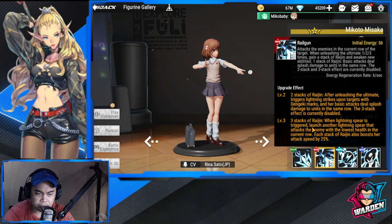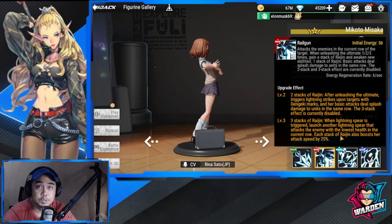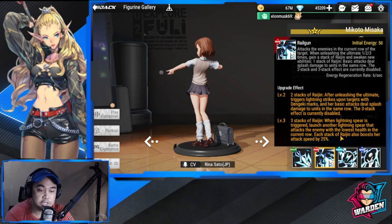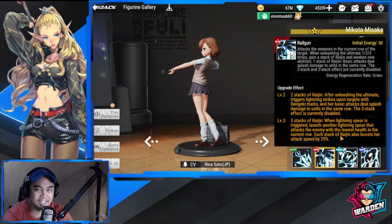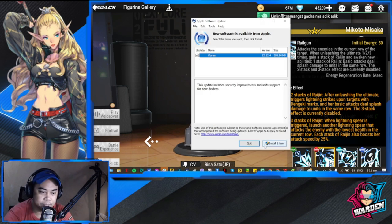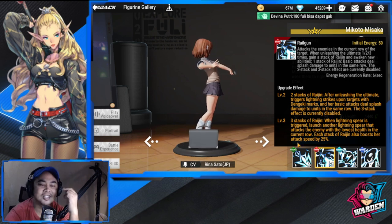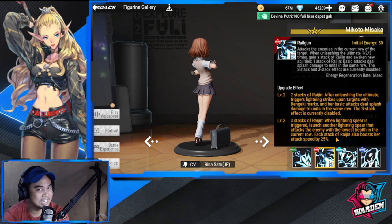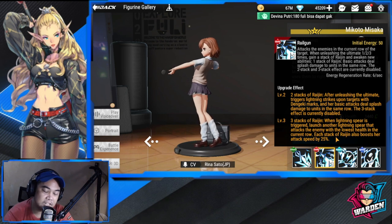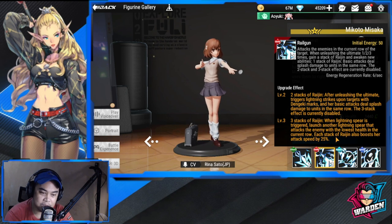Level three — three stacks of Raijin: when a lightning spear is triggered, it launches another lightning spear that attacks the enemy with the lowest health in the current row, dealing 8x2 attack damage to the lowest health target. So it's pretty much a lightning barrage for the weakest enemy. Each stack of Raijin also boosts her attack speed by 25%.